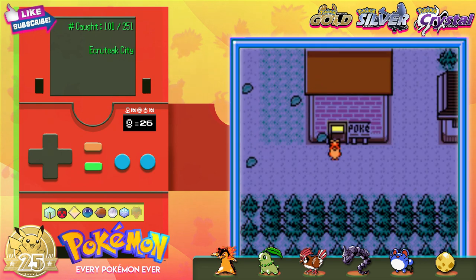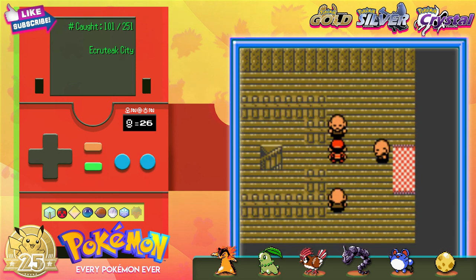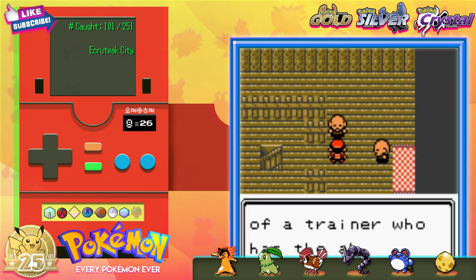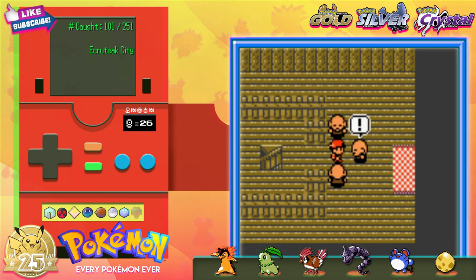You'll remember meeting this monk guy here. Show him your Jingle Bell and he just lets you through. Really? That's all it took? You're greeted by three more monks who want to test your skills before letting you confront Suicune. Now they finally see my worth and let me access the Tin Tower.